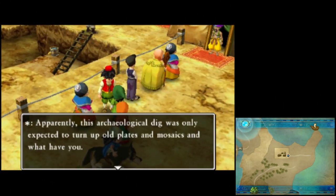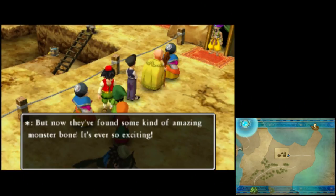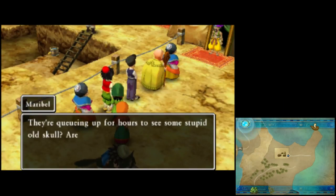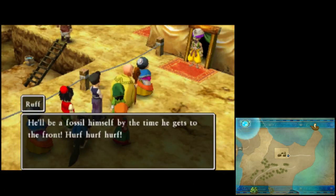Apparently, this archaeological dig was only expected to turn up old plates and mosaics and what have you. But now they've found some kind of amazing monster bone. It's ever so exciting. I wonder what makes this thing so amazing. They're queuing up for hours to see some stupid old skull. Are these people complete idiots? Come on, come on. If this queue doesn't get moving, I'm not going to live long enough to see the blessed thing. He'll be a fossil himself by the time he gets to the front.